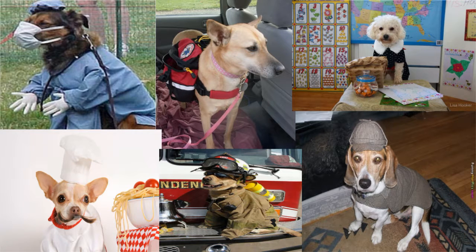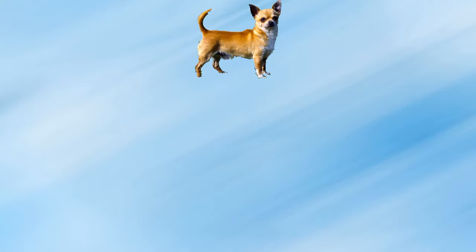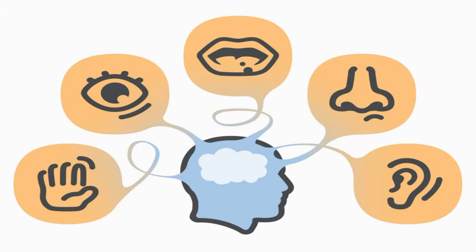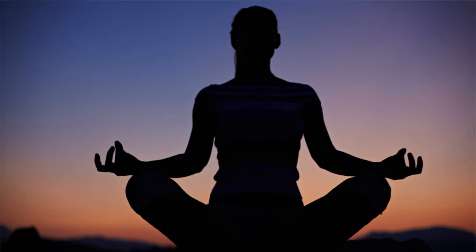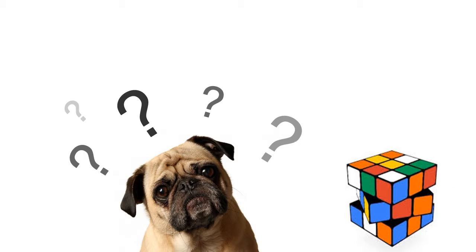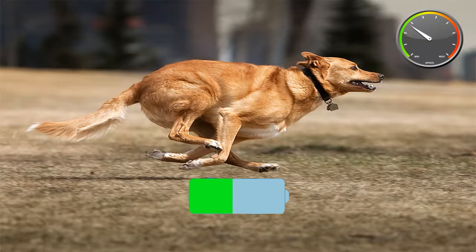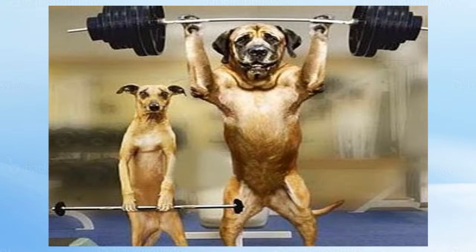Before we get started, we need to understand an important concept. Each dog is made up of different stats, such as: Perception, which involves the five senses and awareness of surroundings; Intellect, which involves critical thinking and the ability to solve problems; Speed, which is how fast the dog can go; Stamina, which is how long the dog can sustain a given activity; and Strength, which is the raw force a dog can exert.